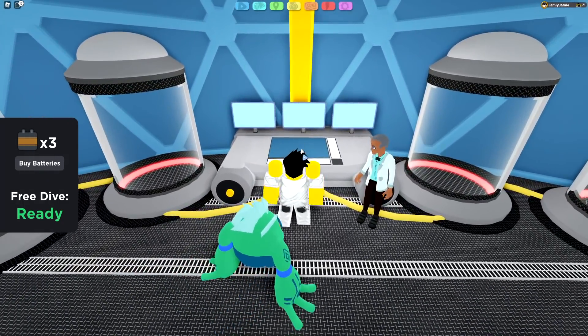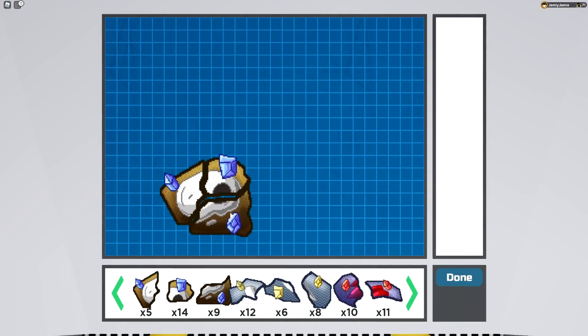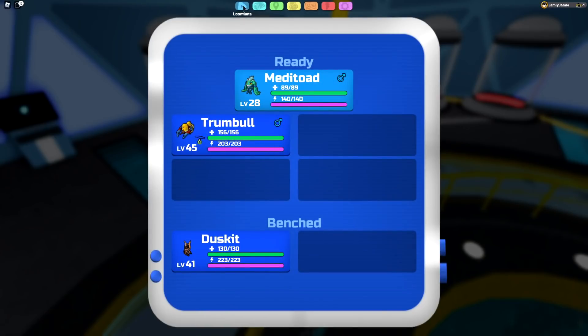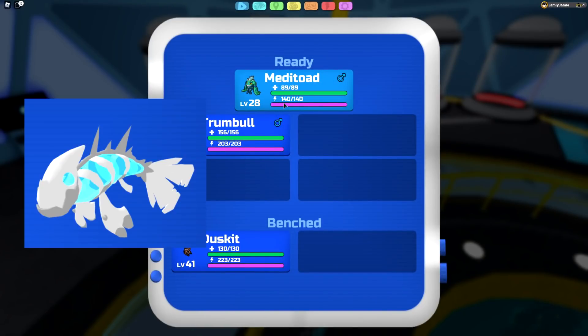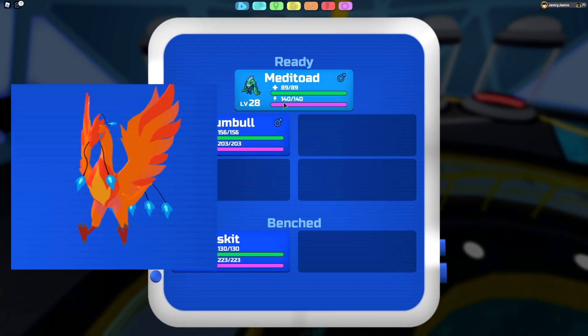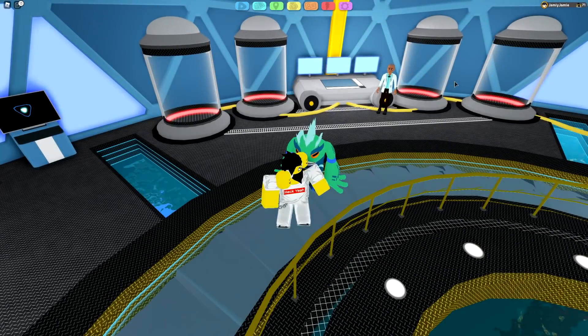Once you get one of all three pieces, you can go to the table where the NPC is and drag them all in. Once you complete the fossil, it will revive your Lumion. I'm saving mine for now since I don't have too many, but that's how it works. Pyke evolves into Skellic at level 30. Zalio evolves into Joltooth at level 30. Dobo evolves into Infernox at level 30, and Kygo evolves into Dorogu at level 30. So all of the fossils evolve at level 30 — a lot of people are confused about that, but yes, it's all level 30.